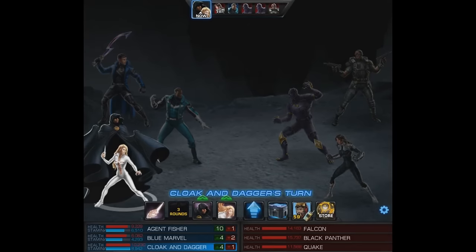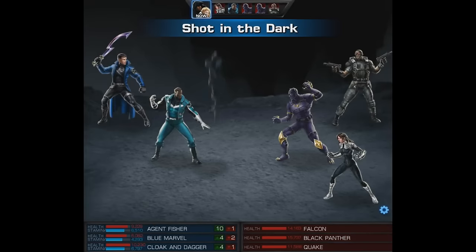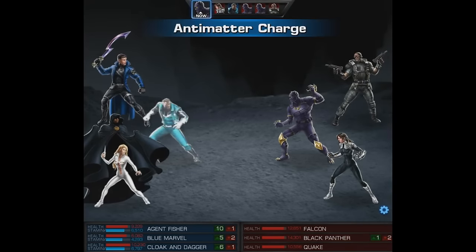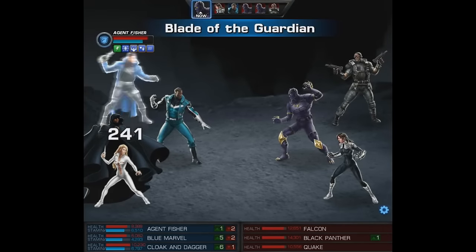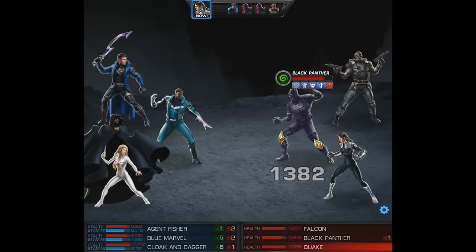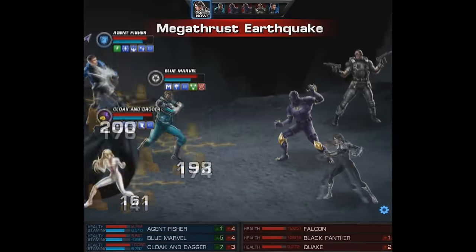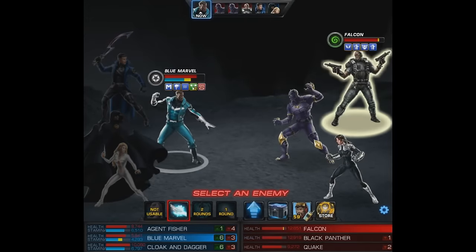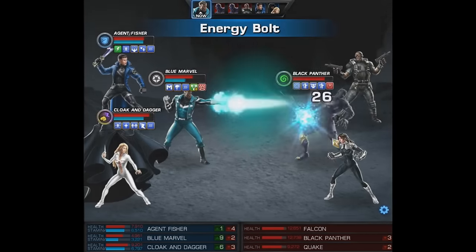In the boss wave there's three enemy heroes: Falcon, Quake, and Black Panther — our target. Shot in the Dark was supposed to do a bunch of damage but Survival Training ruins it, so Falcon is extremely annoying in this fight. Black Panther is also in his alternate costume — I know I definitely need to make another video on him since the last one didn't show everything I wanted, like his passive actually procing.